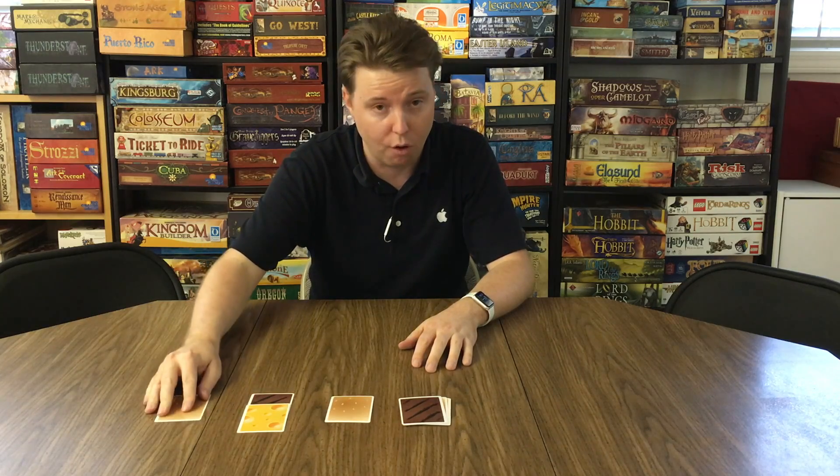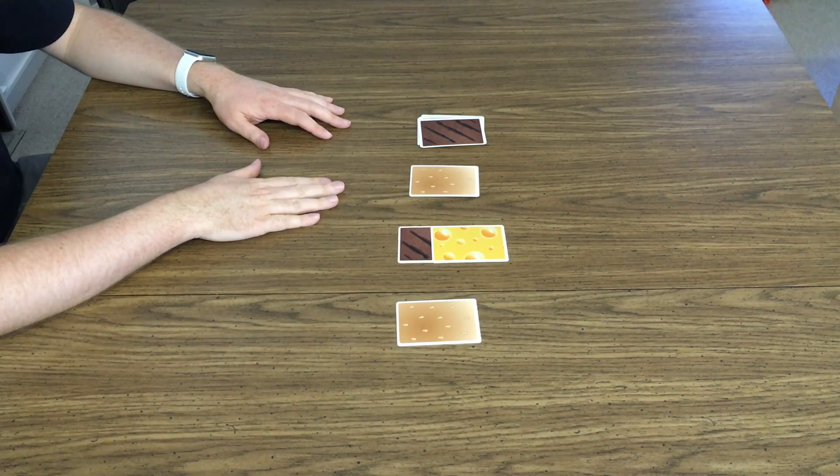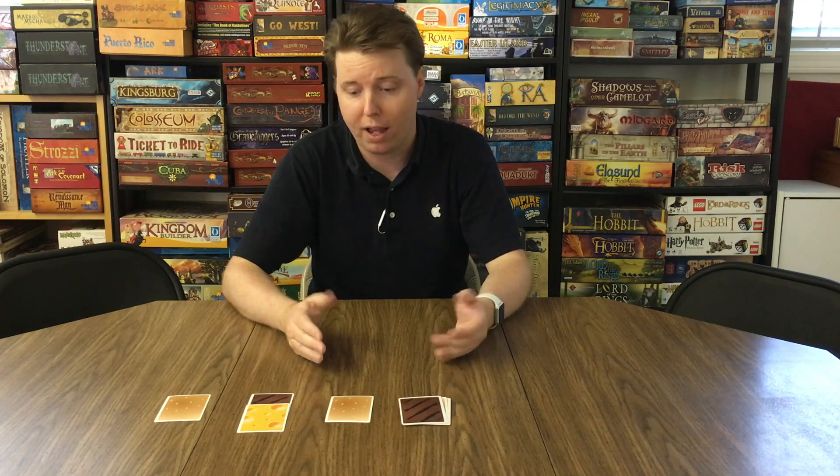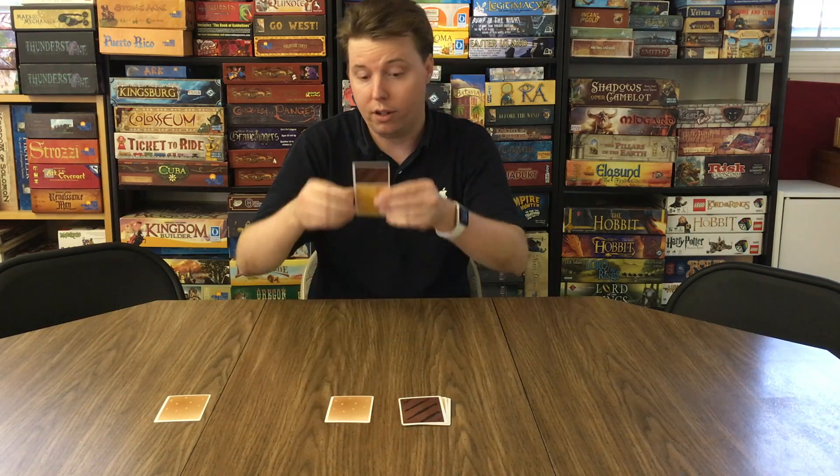So let's say I play it over here. Then you get to use the game text on that card. All bread have the same game text: Bread knows the spread — you get to look at all cards in any one stack.